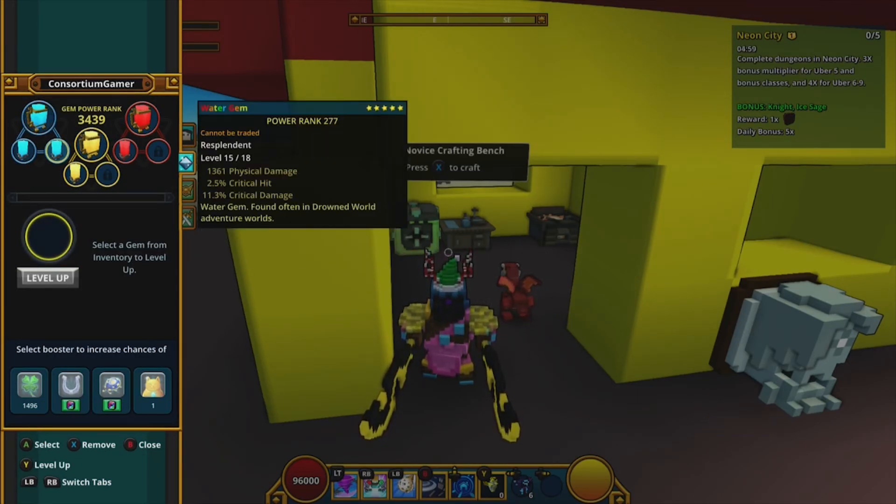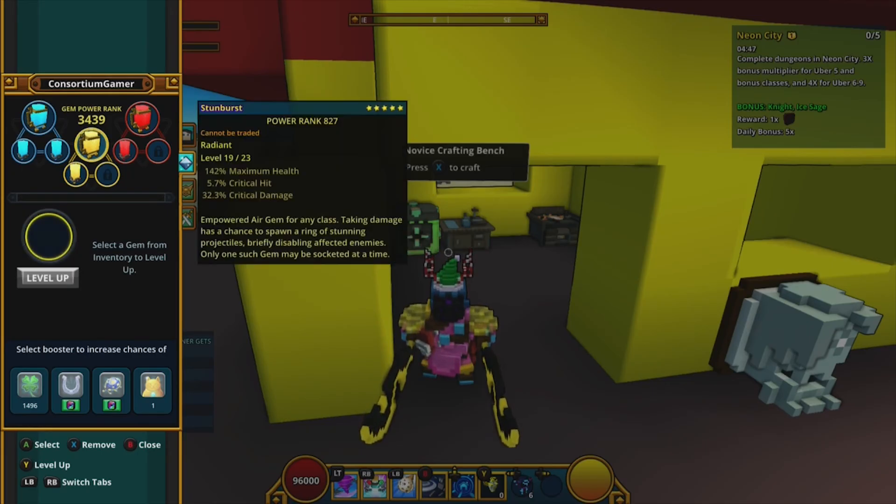After running out of dust, I'm now sitting at power rank 4,618. I couldn't even level the gem all the way yet and I already jumped that much — that just shows you how strong these gems are. If you have any other questions about gems, please let me know. As I start getting class gems I'll show you guys how they work.